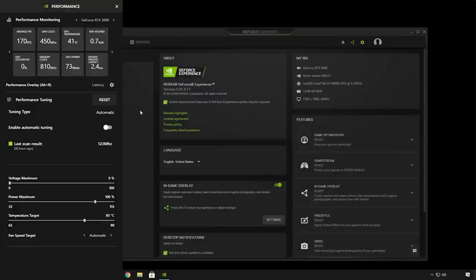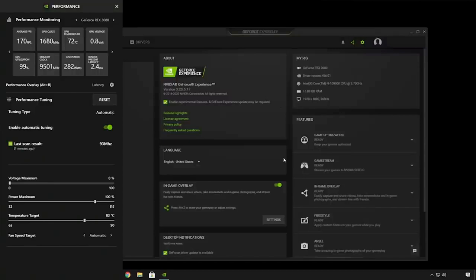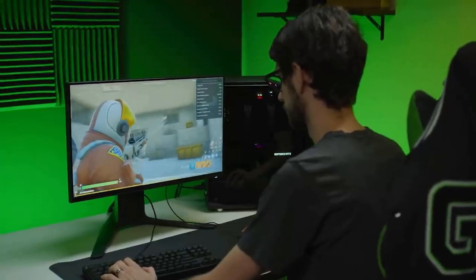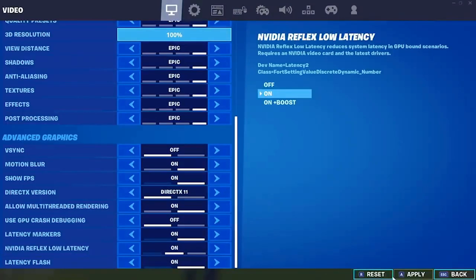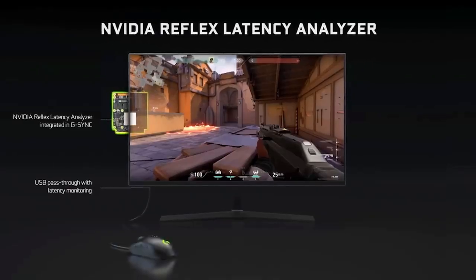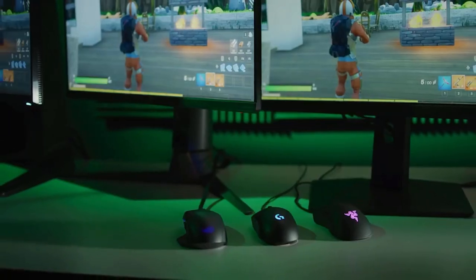In addition to the Reflex SDK, overclocking and faster hardware are great ways to reduce latency. GeForce Experience now supports GPU tuning with a new automatic tuner that finds the best overclock and maintains your GPU tuning profile for you. We highly recommend automatic tuning, as the advanced algorithm is designed to fit a custom overclock to your GPU. With NVIDIA Reflex and GeForce Experience, users can accurately measure and reduce system latency with ease — using Reflex Low Latency Mode in games and the Reflex Latency Analyzer on new 360Hz G-Sync displays. Check out the growing list of NVIDIA Reflex games, monitors, and mice partners on GeForce.com.